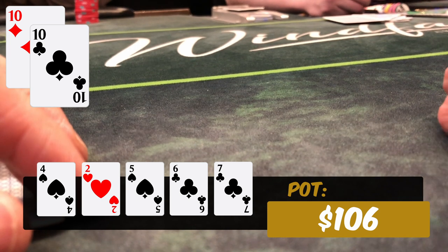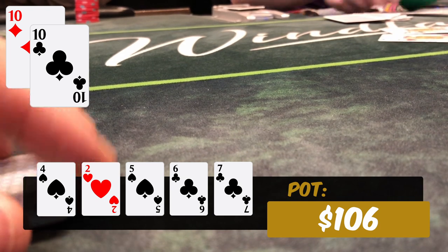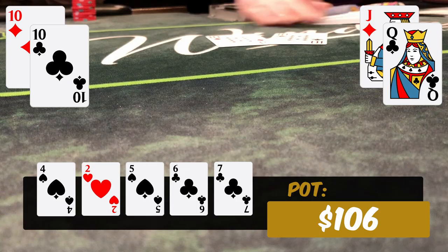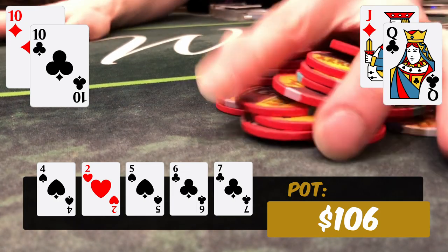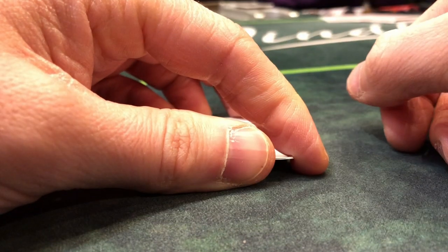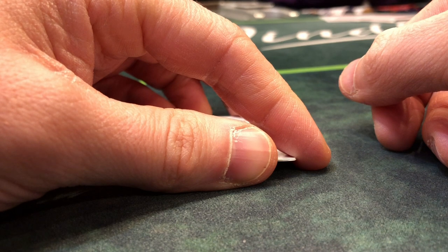A lot of the combinations we were getting value from are now beating us — even ones that were drawing for a flush may have stumbled into a straight. When he checks to us, this is just not a spot where I'm going to attempt to go for really thin value, because it's going to be hard to get called by much worse. I check back and we end up scooping this pot. He shows queen-jack offsuit and we're the winner — a much better result than the first hand.